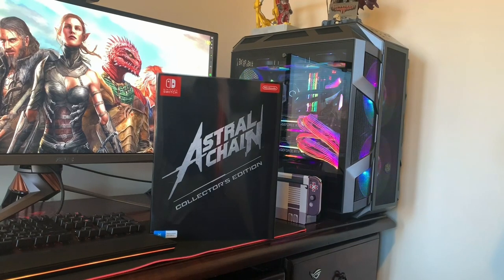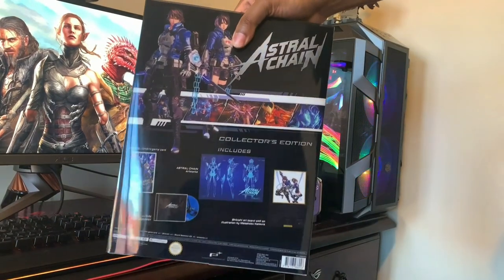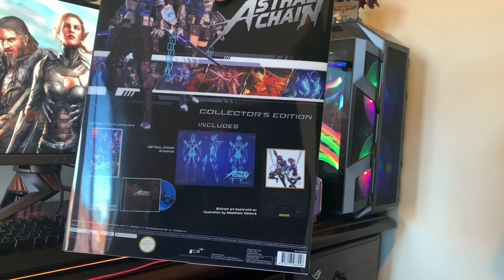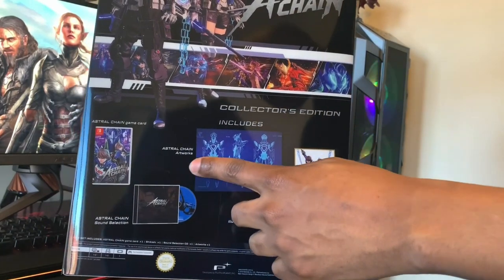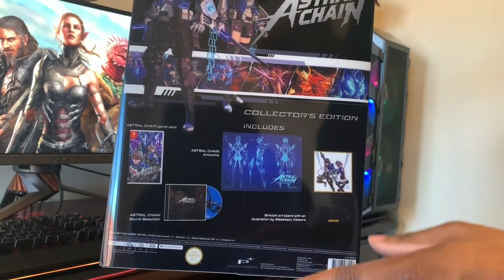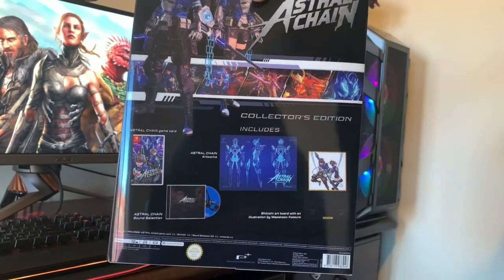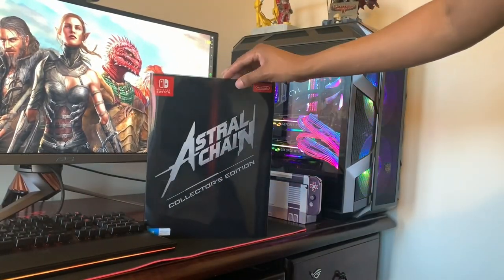Have a look at the packaging — we can see Astral Chain Collector's Edition Nintendo Switch on the side. The back shows us exactly what we get: the artboard by the director, the Astral Chain artworks, a really cool soundtrack, and the game included as well. Let's see how amazing these details are.